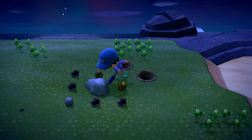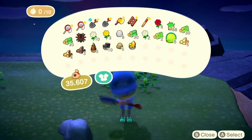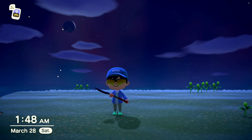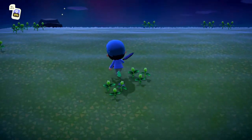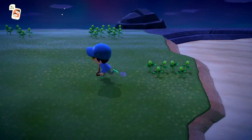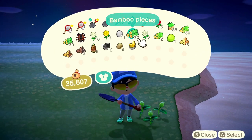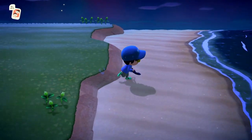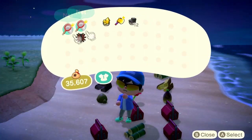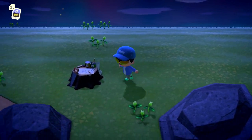We have cleared everything off this island. The only things left are the flower stems — press Y on those, do not pluck them up. Now your inventory should be pretty full, so just dump it on the beach.